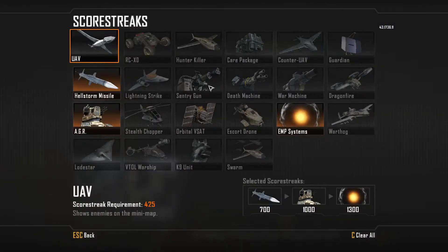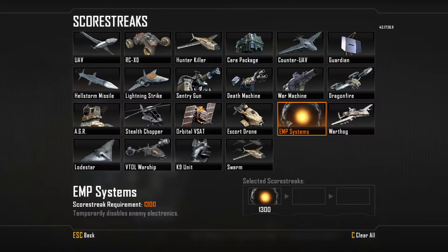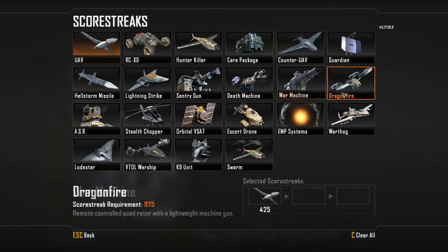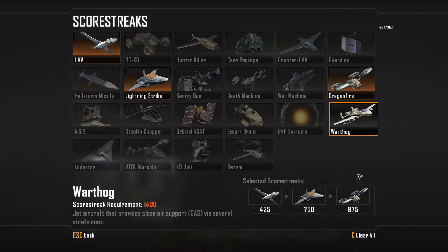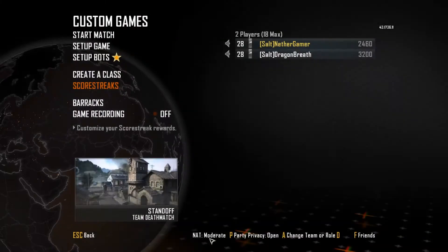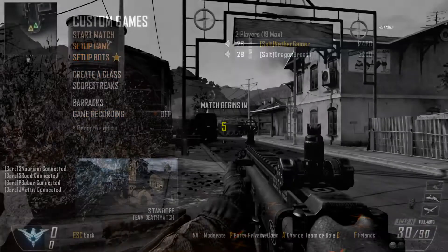I think we are going to make it. Scorestreaks: UAV, lightning strike, and dragon fire. I don't like the dragon fire, to be honest, but it's better than an EMP system. Well guys, we'll see you in the game — let's start.